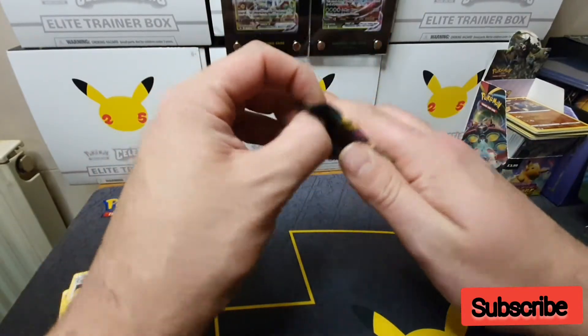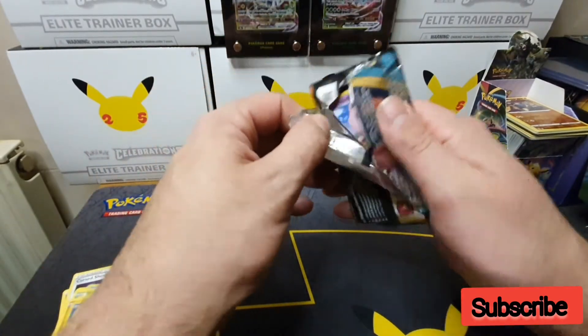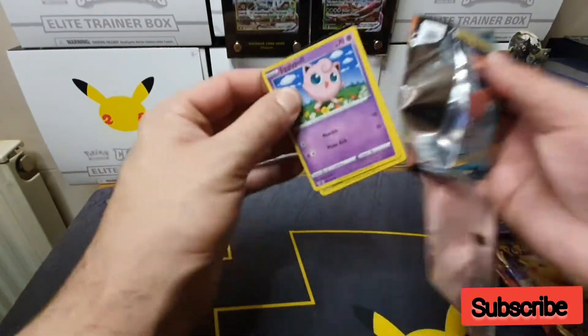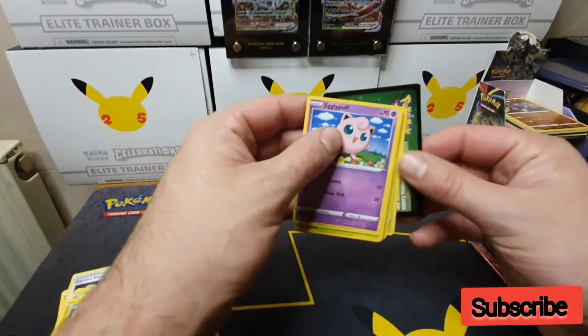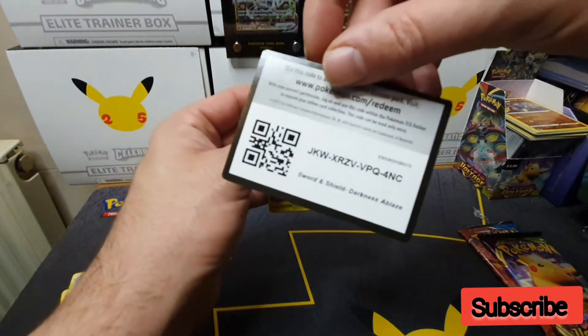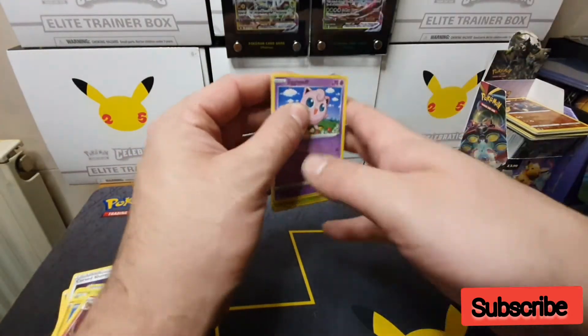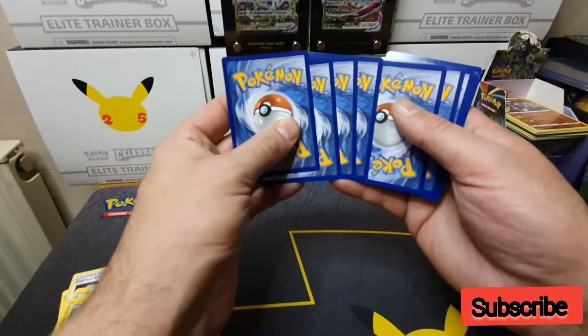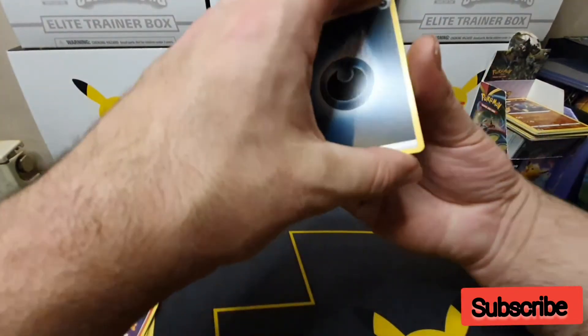Next up is Darkness Ablaze, where of course you can pull the Charizard VMAX — a card that I haven't pulled for a while. Recently it hasn't really mattered on Darkness Ablaze.